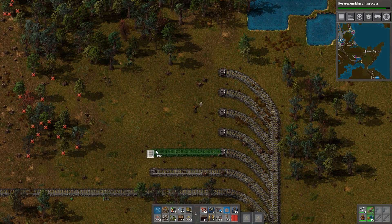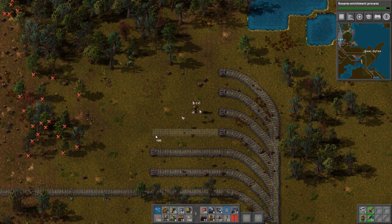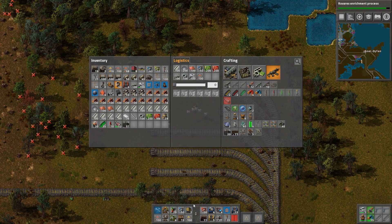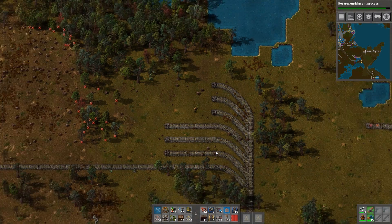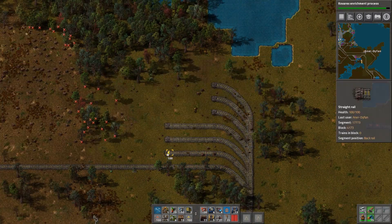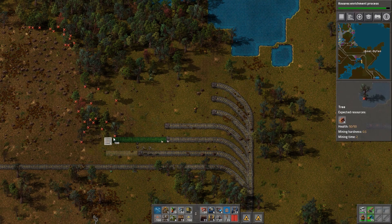Now, get rid of the chests. Do not look at this factory right now — just don't look at it. It's so mesmerizing.